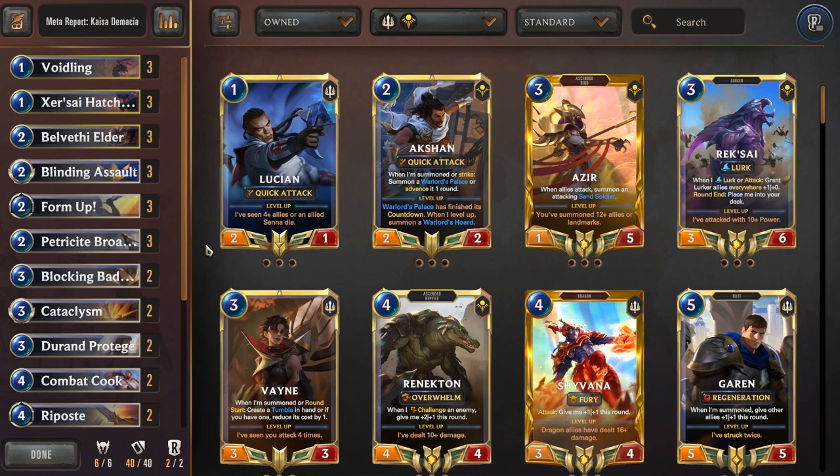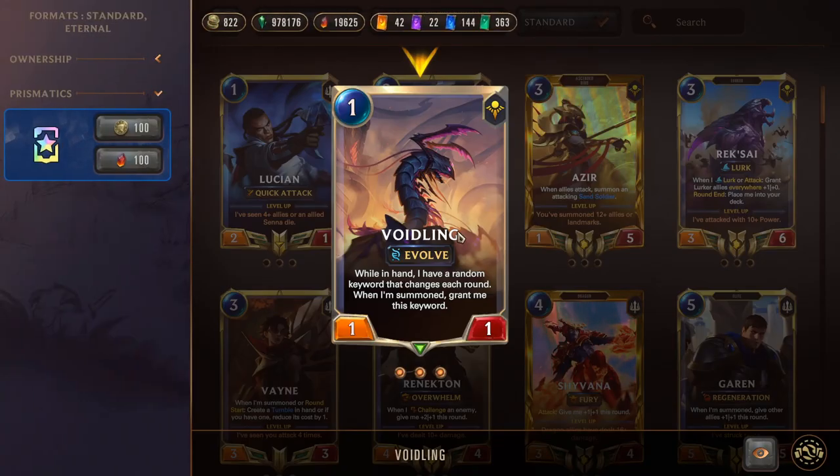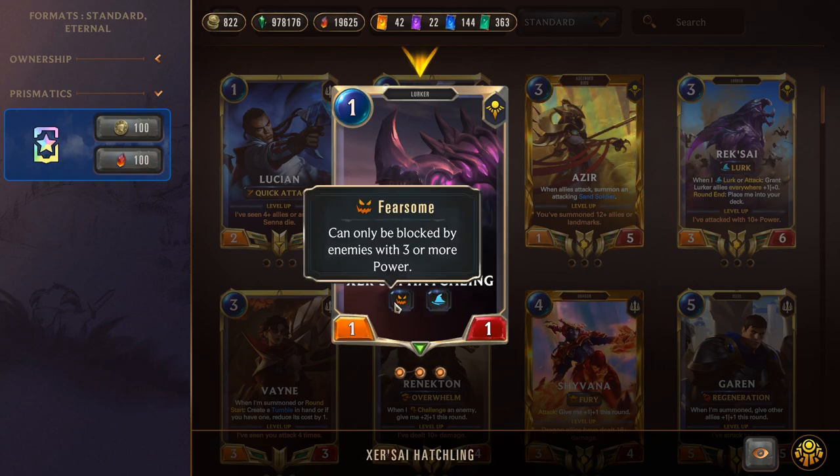The main strategy of the deck is to play different keywords over the course of the game, because that is going to level Kaisa and also make her leveled attack even stronger. To do that, we run things like Voidling, who can roll a whole bunch of different keywords — you want to be looking for things like Elusive, Brash, Faded Augment — things that we don't have easy access to with the rest of the deck.